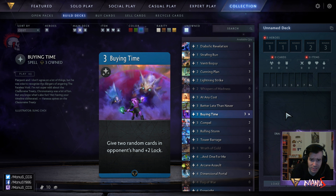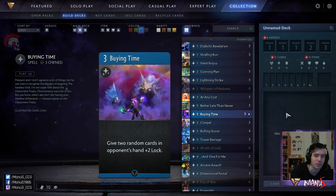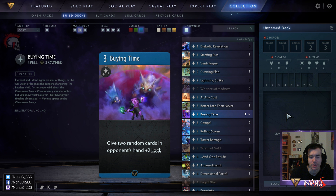Next we have Buying Time. This card is not very good — it gives two random cards in the opponent's hand plus-two lock. First of all, two lock is not that much, and by the time you play this they have like 70 cards, so hitting two of them at random is only going to do so much, especially if they get them back. This is not Hymn to Tourach by any means. Neither in limited nor in constructed is this what you want. The bigger version of this is decent in limited, but this one is a trap — better play something that impacts the board.